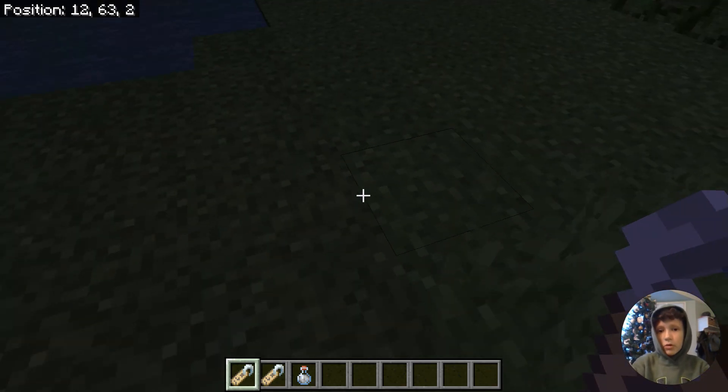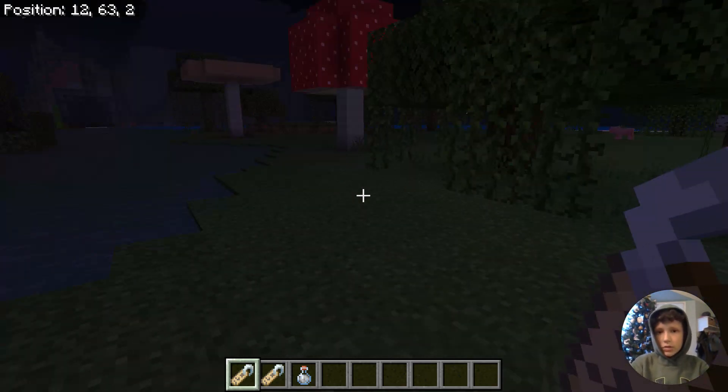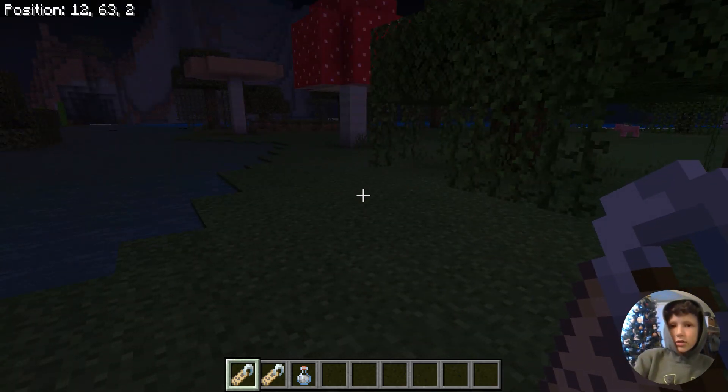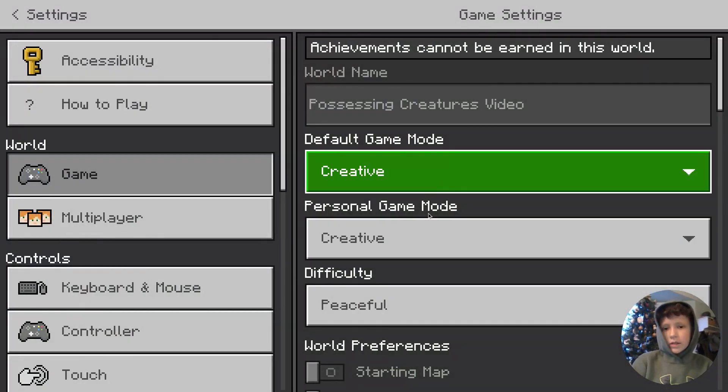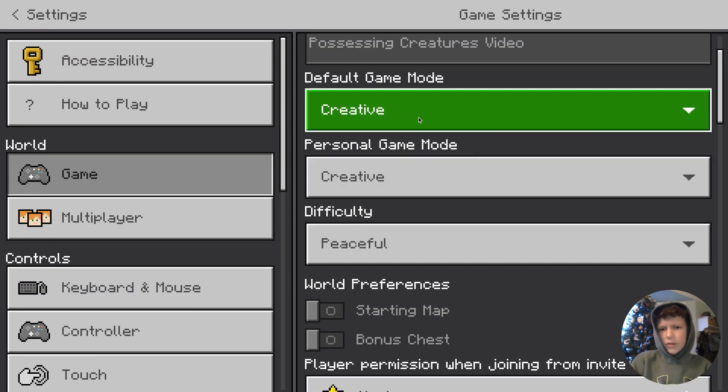Okay, so I'm in my world. Everything seems to be normal. I just need to go into settings, and I'll just change this to survival.